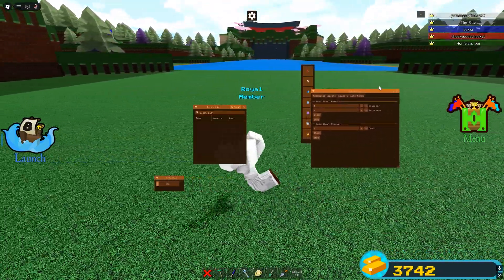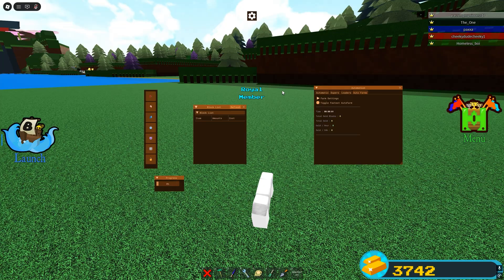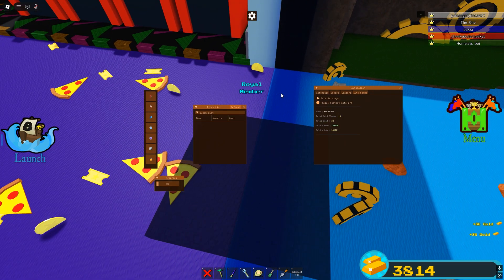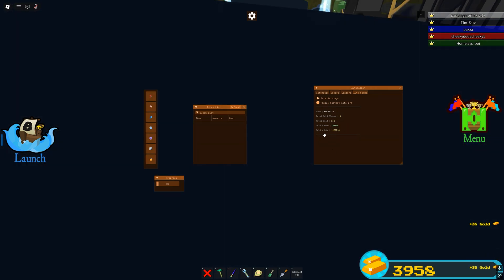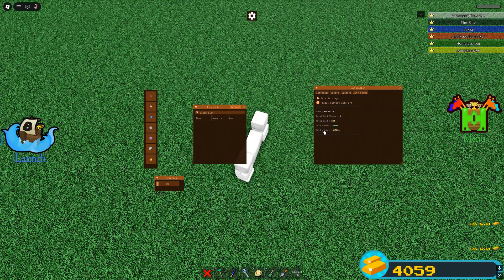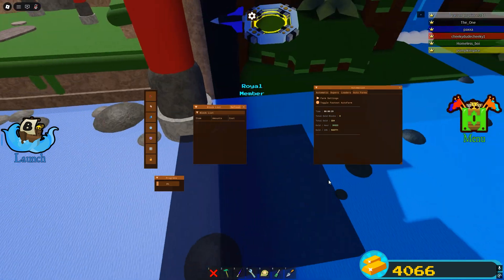Let's start with the auto farms. They have one of the best gold auto farm features on the script. If you turn it on, it gives you stats on how much you'll get every hour and over 24 hours. As you can see, per hour I'm going to get about 50,000 gold, and over 24 hours that's about 1.1 million — so it's pretty fast.